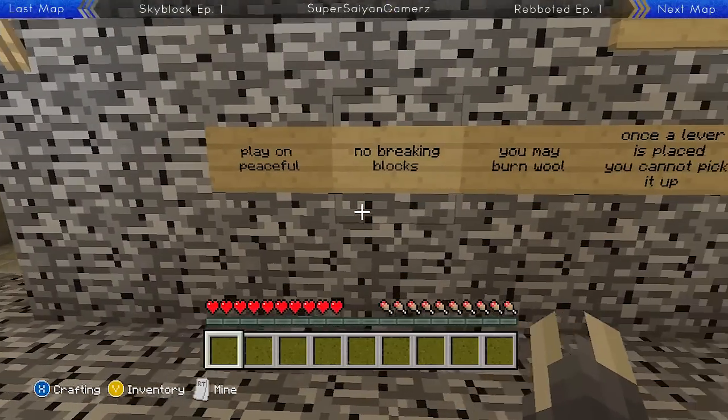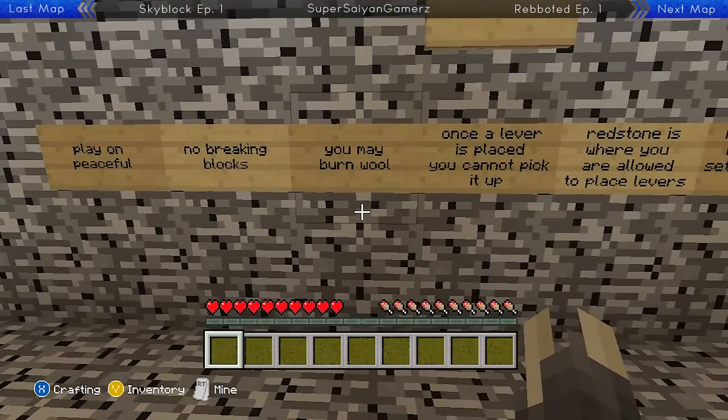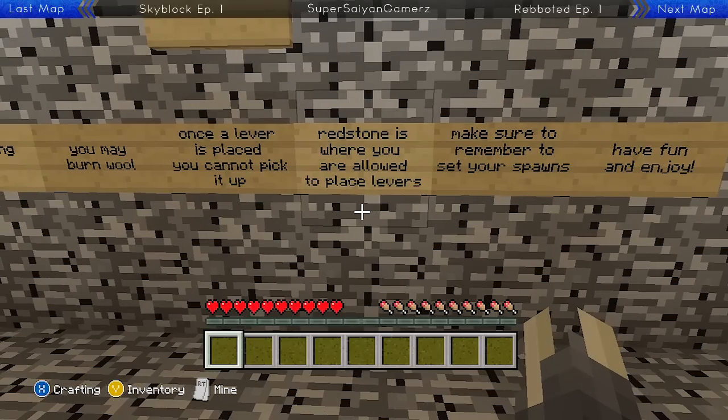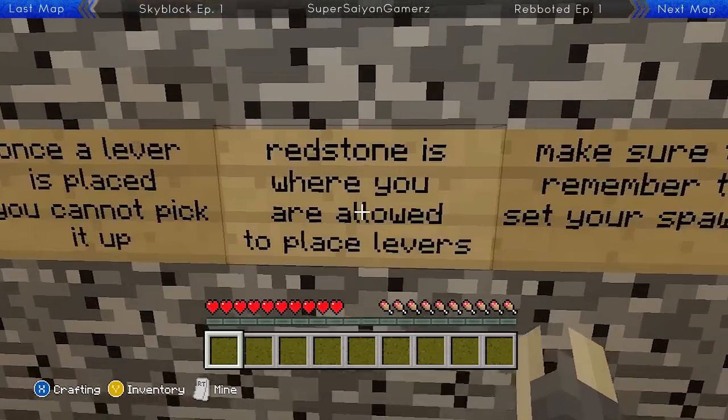Play on Peaceful — already doing that. No breaking blocks, pretty standard. You may burn wool, and once a lever is placed, you cannot pick it back up. Redstone blocks are where you are allowed to place levers. I know it's said differently, but that's what it actually means.